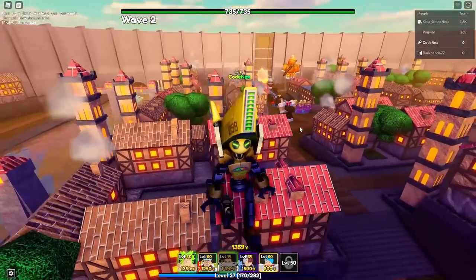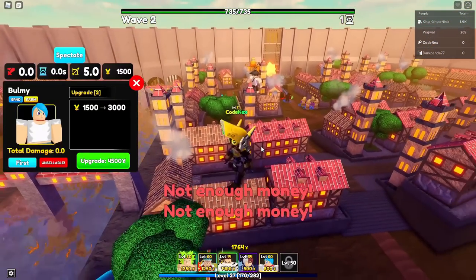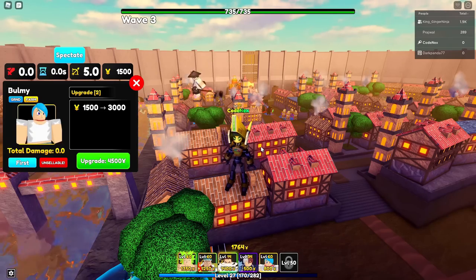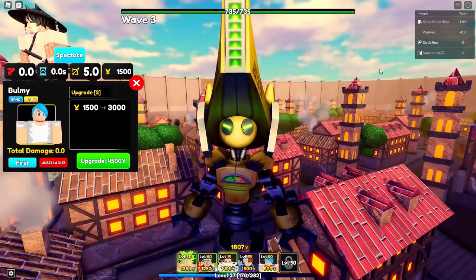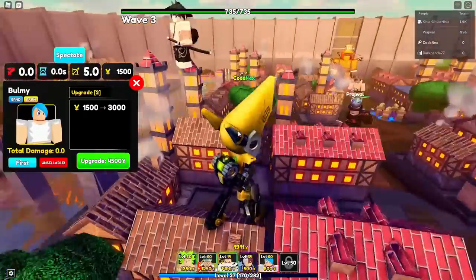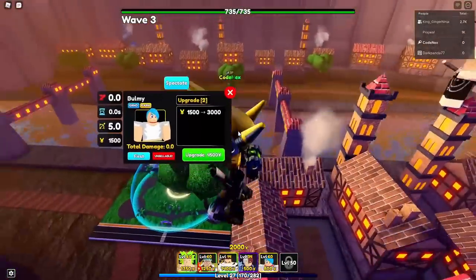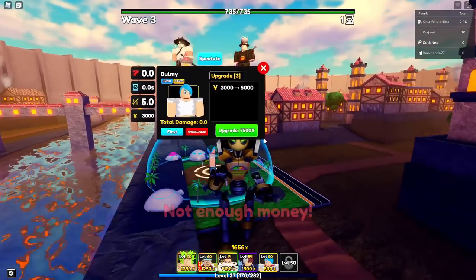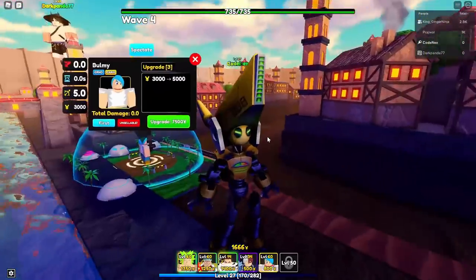I'm going to place Bulma somewhere in the back, and once I max her out we're good to go. I'm excited about the evolved Katakuri. I'll place him and Todoroki somewhere in the front of the map - hoping the slow effect stacks like Blackbeard's six-star in All-Star Tower Defense. Everybody should have some kind of farm unit. Even if you're level 10 with only three slots, a farm unit is essential.